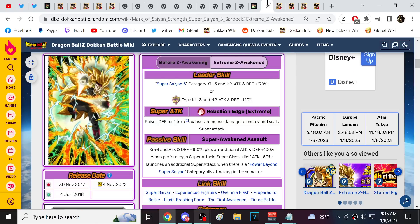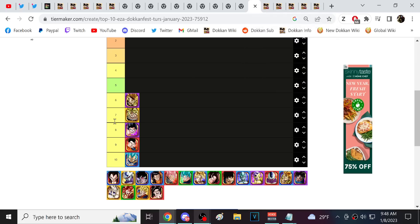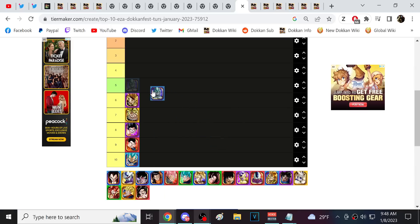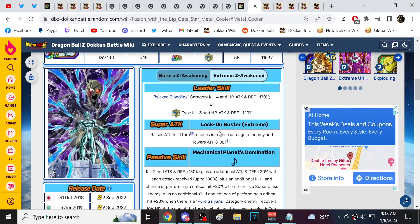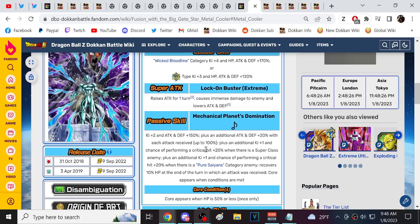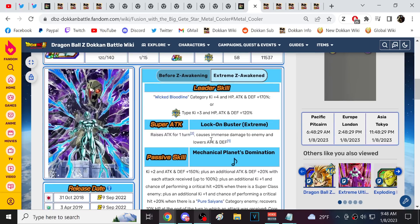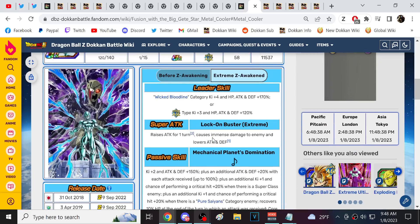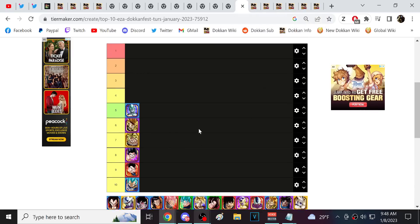Super Saiyan 3 Bardock has good support. Next we have AGL Metal Cooler. Compared to the lottery RNG mechanics of Tech VB, STR Rose, and similar characters, AGL Metal Cooler has a level of consistency — you know what he's going to put up. I've found him to be a really nice option in some Red Zone fights. He's a very solid character, and I like him definitely above the units directly below him.